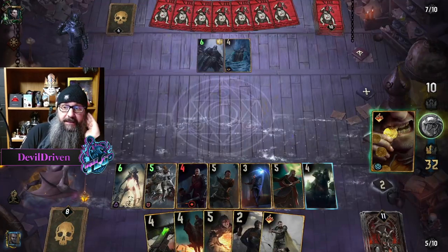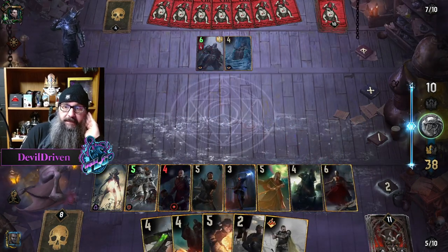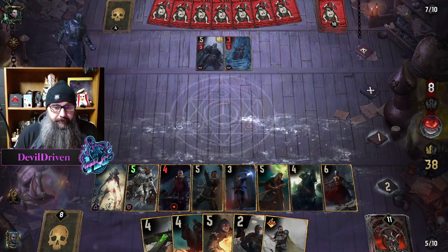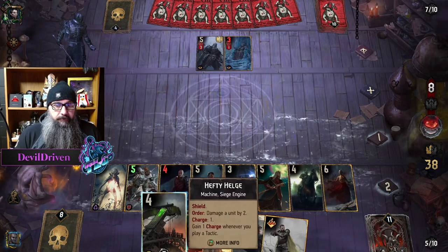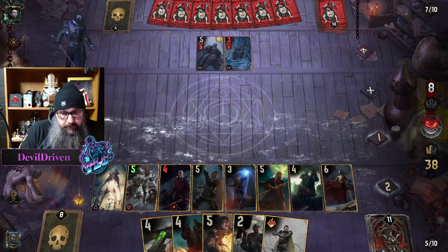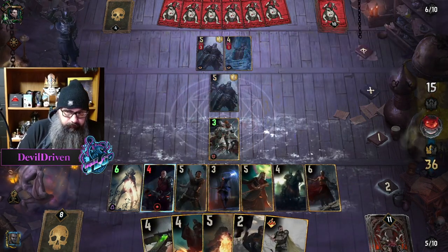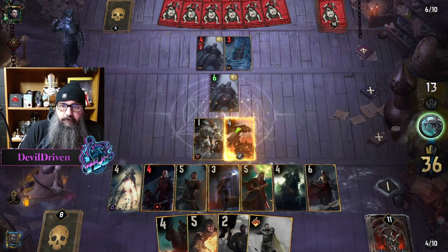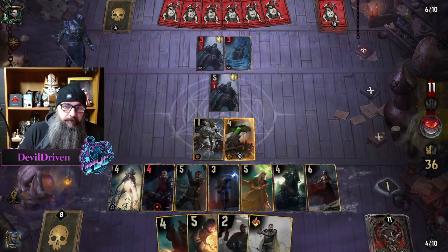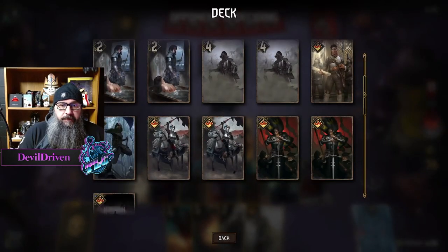Oh shit, he's got Unseen. Oh my goodness. 38 — I gotta save room for Meno. I think this is a 2-0. So he has Unseen. That's fine, so we go here. So Unseen keeps going. What's Meno pulling? Amnesty.